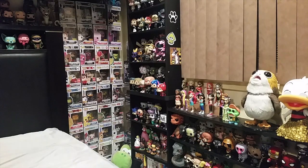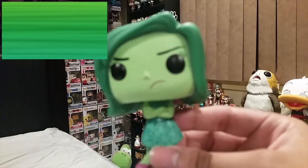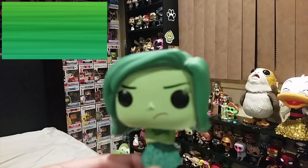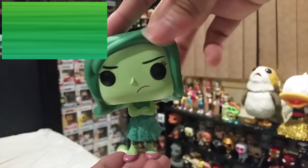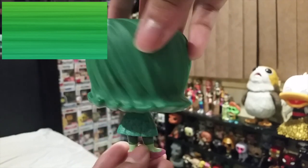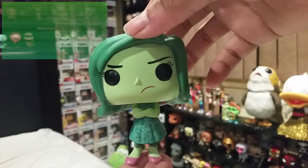Next up is green. We've got Disgust from Inside Out. The whole Inside Out set is pretty rare now as most of them got vaulted. I got Disgust about a couple years ago for about $15, and even at the time she was kind of rare. I love her sassy pose — it really captures her look. I love that they gave her a mouth. It's a very funny pop. She doesn't stand too well. I wish they had given her a stand because she's a little top heavy. But still a very nice pop overall.